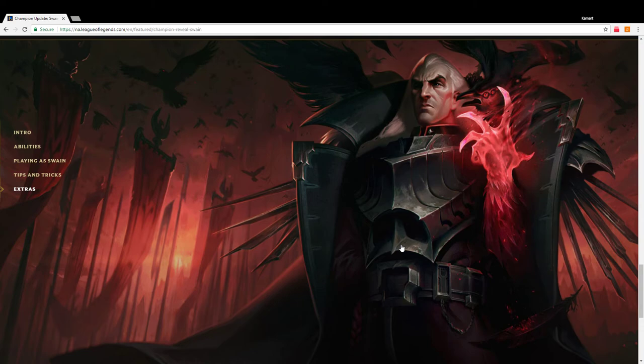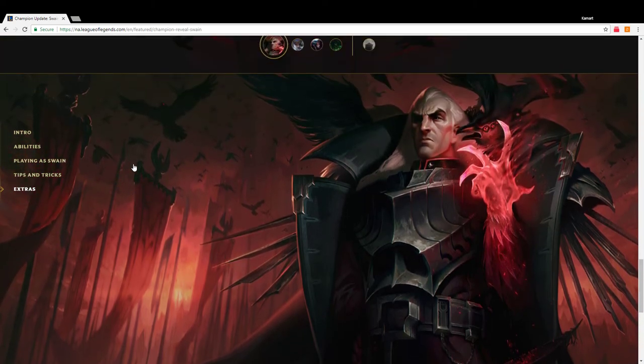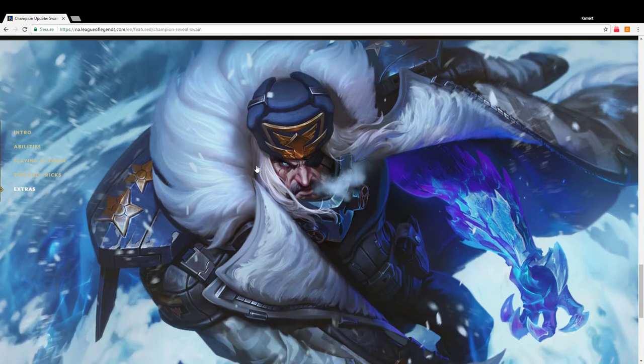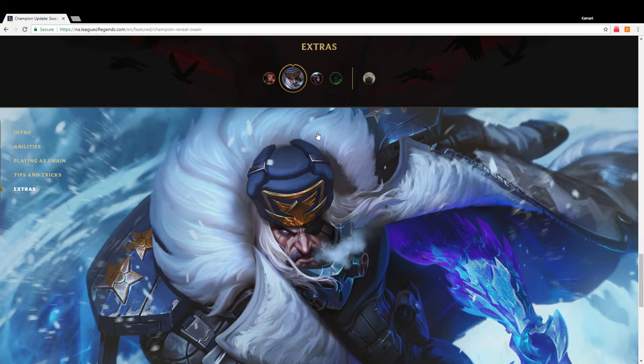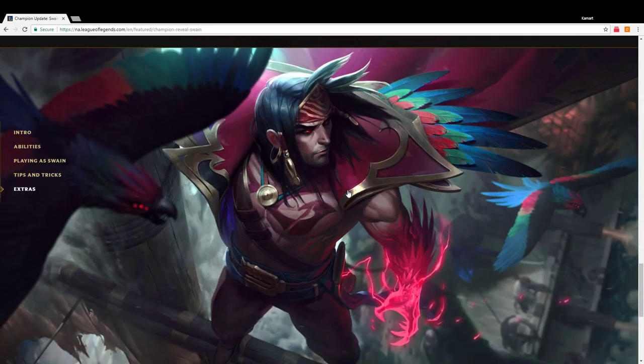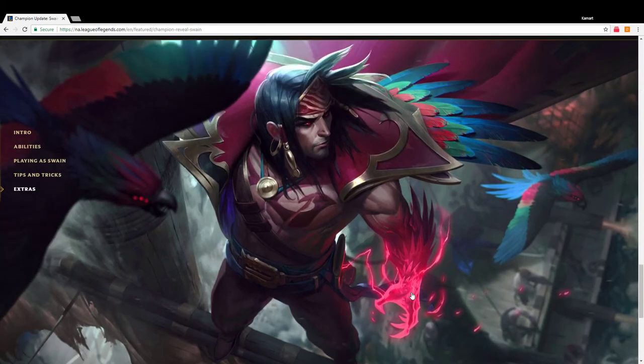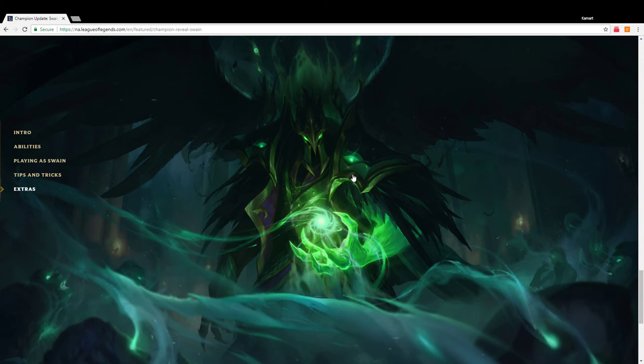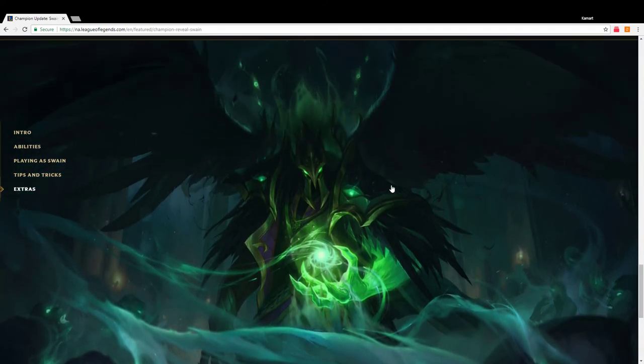Here's his splash art for his original skin — it's actually a pretty nice splash art. I'm not exactly sure what this other skin is. I don't really play Swain too much, never really have, just because he's been an outdated champion that's finally getting reworked. Then his pirate skin is looking pretty nice — I like how it's kind of pink colored. I wonder if these all have different particle effects. I'm sure they do. And then of course there's a legendary skin, which is interesting because Galio has a similarly themed skin with green armor.